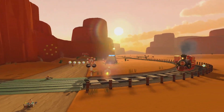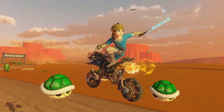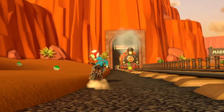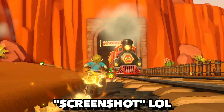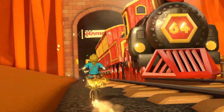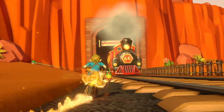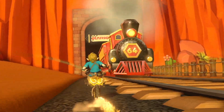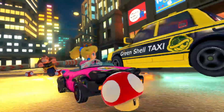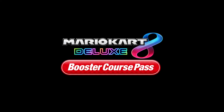How does that pertain to the Booster Course Pass? Well, it looks like Mario Kart 8's version of Calamari Desert actually contains both the original Calamari Desert from the N64, remade in Mario Kart 7, and Calamari Desert 2, which is a Tour original. As you can see from this screenshot, people are driving in the tunnel that the train goes through — exclusive to the second version. So it looks like we're getting some mid-lap shenanigans where maybe lap one is normal Calamari Desert and later laps incorporate Calamari Desert 2, which is exciting.